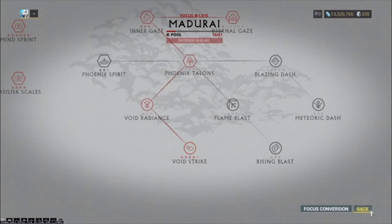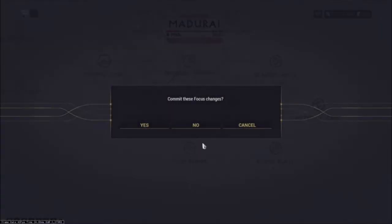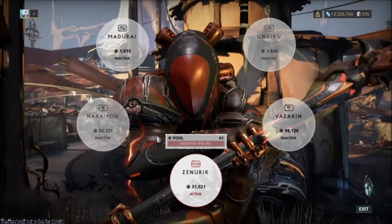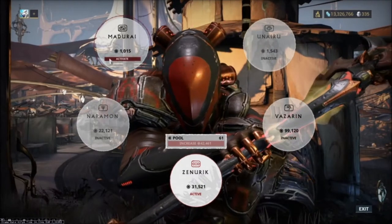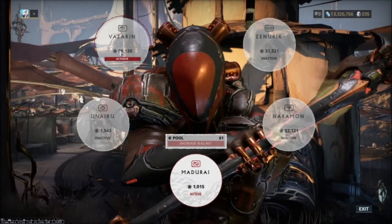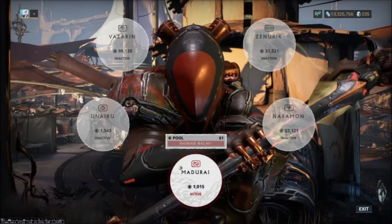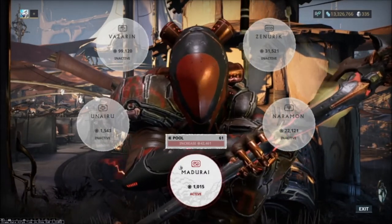In a coordinated squad, Void Strike is the reason you can get maybe 15 Eidolons a night with a good group. So if you have Madurai, run Madurai. If you don't, run what you have — but start saving your lenses and start farming lenses to get Madurai.